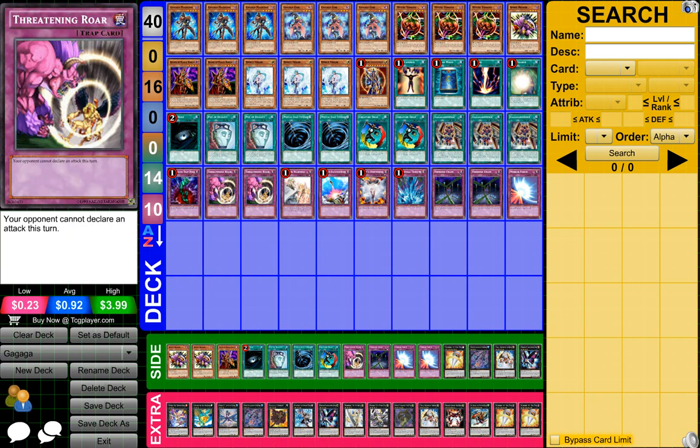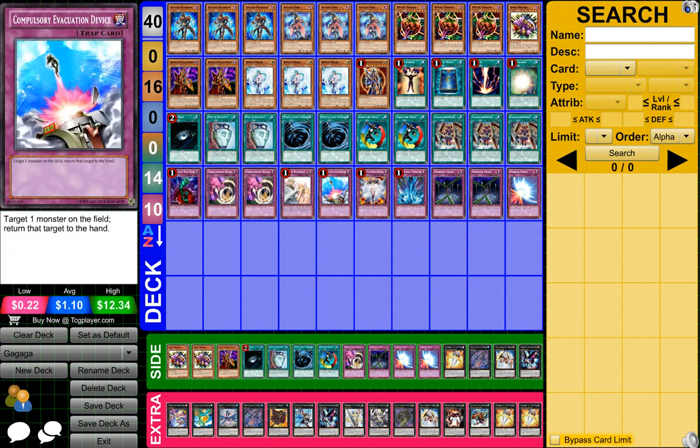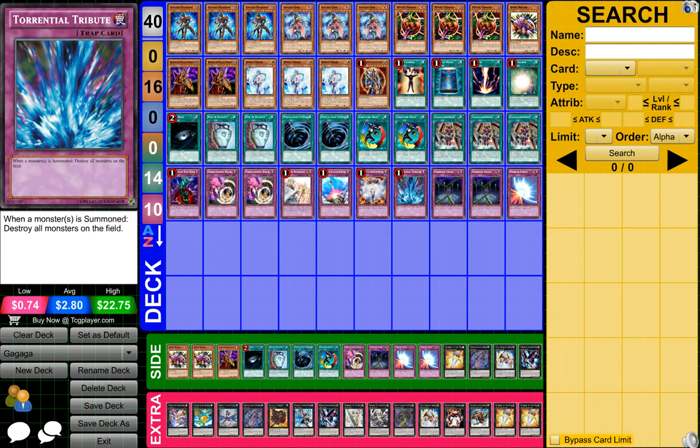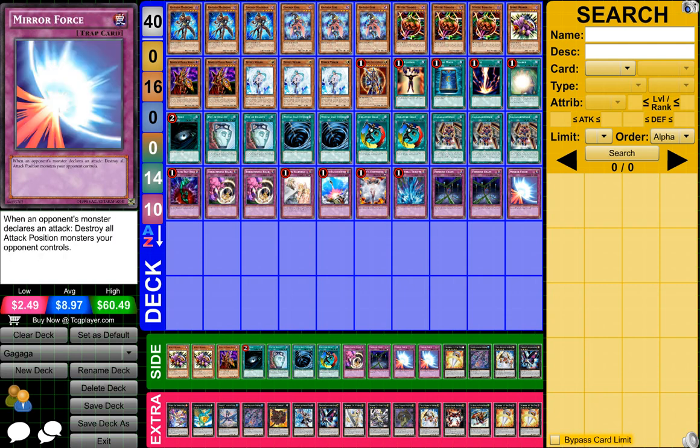1 Bottomless Trap Hole, 2 Threatening Roar, 1 Soul Mourning, 1 Compulsor Evacuation Device, 1 Vanity's Emptiness, 1 Torrential Tribute, 2 Feetage Chain, and 1 Mirror Force. For the side deck, it's pretty much a combination mostly from my main deck and extra deck, in case I want to switch a few cards.